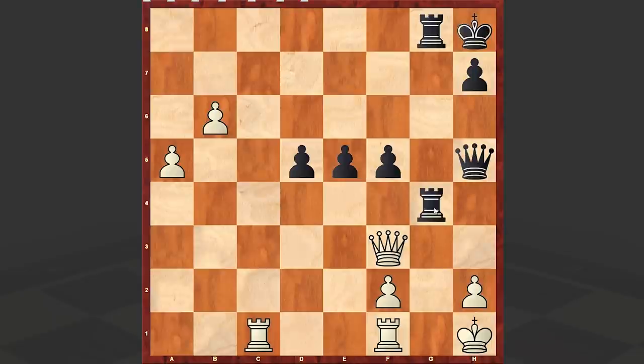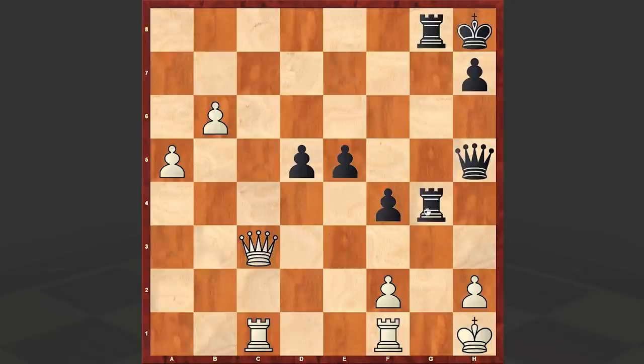There comes Qh5 — the threat is Rg1 check. Qe3, and after f4 Kasparov resigned. If Qc3 then Rh4, and there is no defense. The white king is getting checkmated.